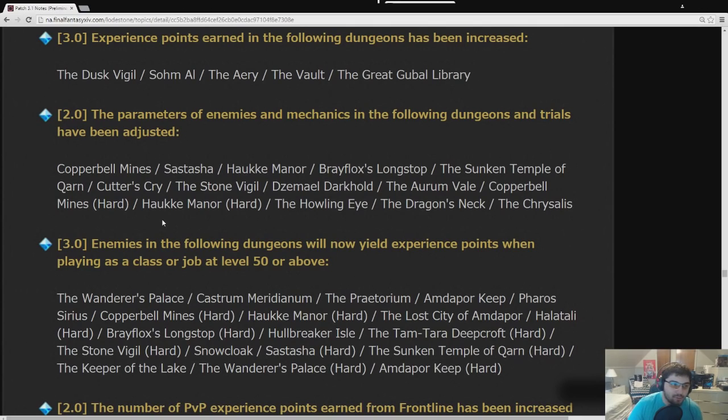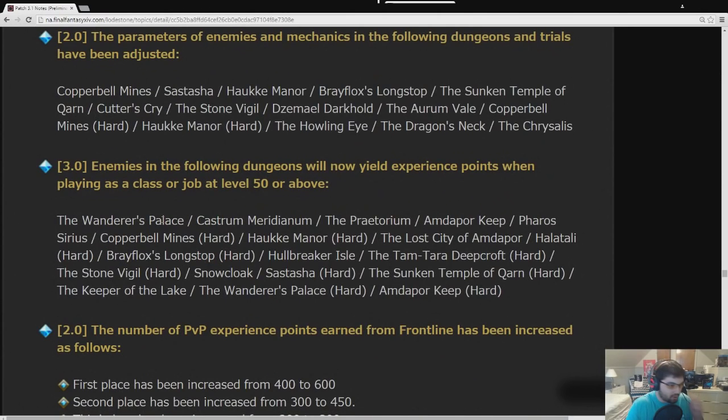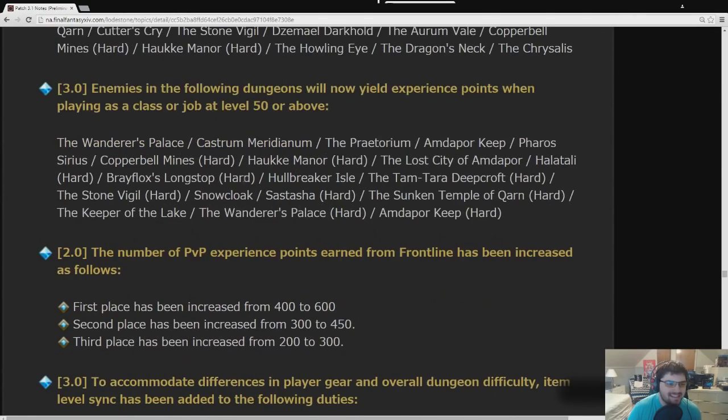Arum Vale and Xelphegard Darkhold also got nerfed. That's going to make leveling quicker. All the level 50 dungeons now yield experience points. The way they calculated the XP has something to do with how long each dungeon is expected to take, so shorter dungeons reward less and longer dungeons reward more — about the same overall. PvP experience gains were also buffed: 600 for first place, 450 for second, and 300 for third.